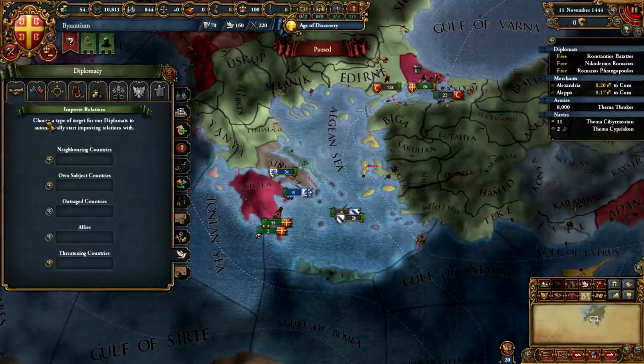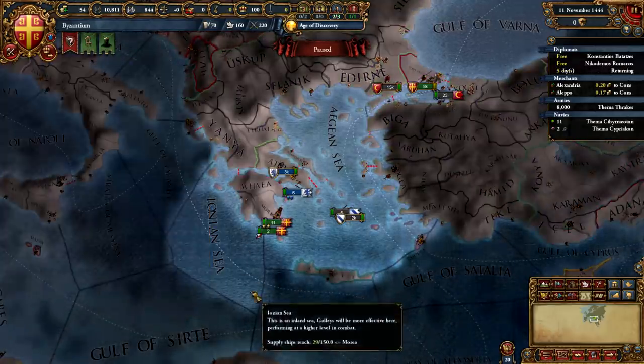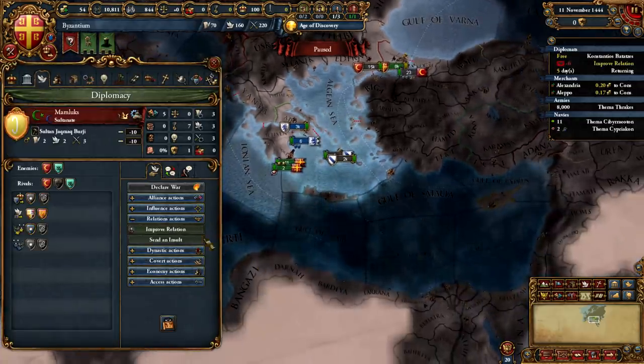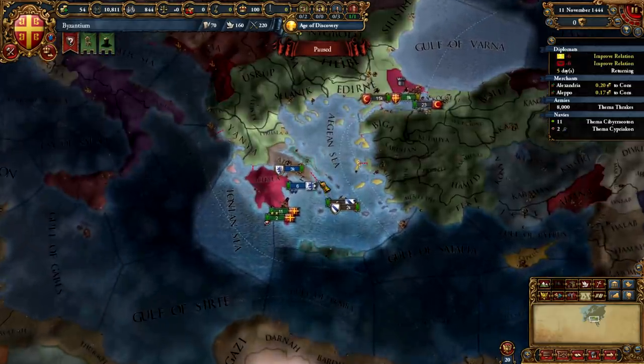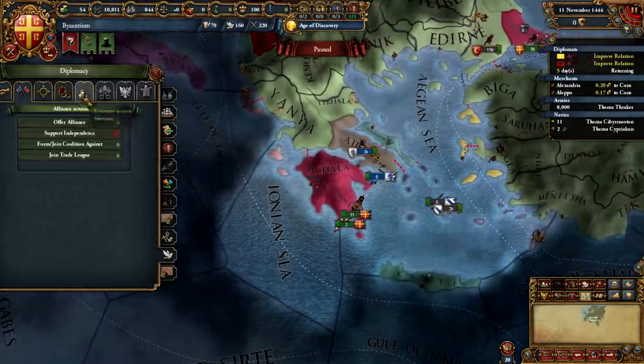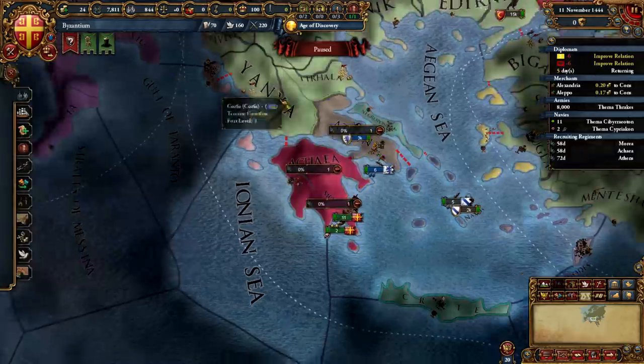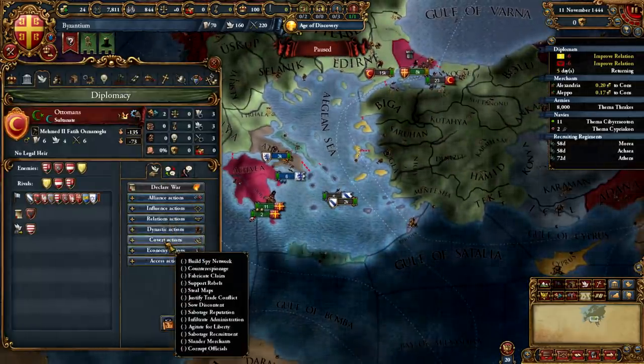We'll be recruiting more troops from each of our southern Grecian provinces, as well as allying Theodoro, who is almost always going to be an available ally option at the start. I'm going to improve relations with Albania, which is key, and also with the Mamelukes, and then begin building a spy network inside the Ottoman Empire, which makes a small difference as well.